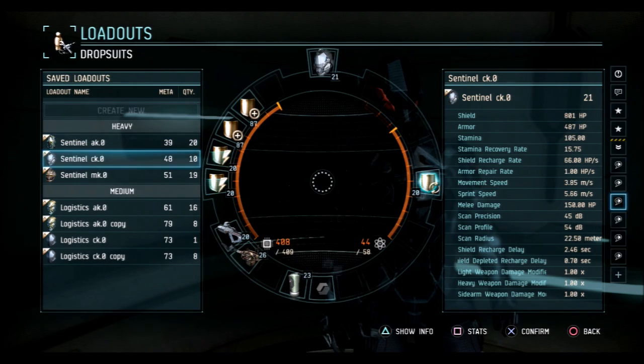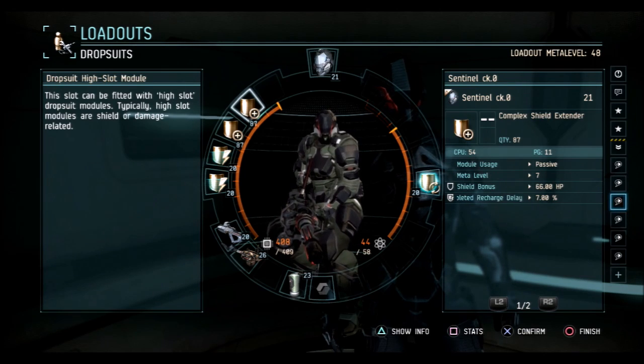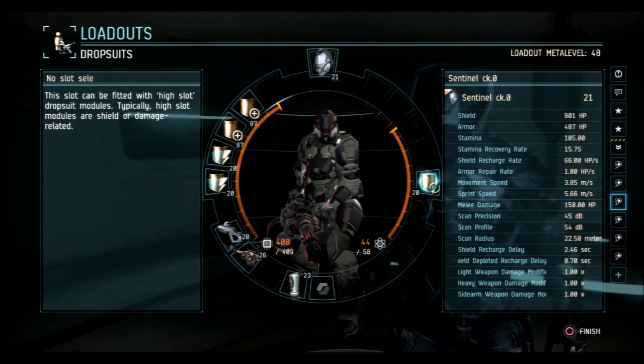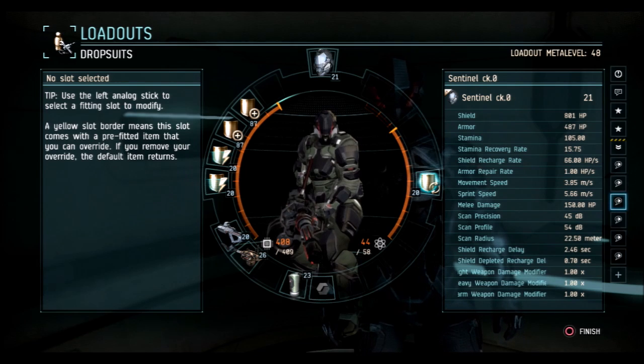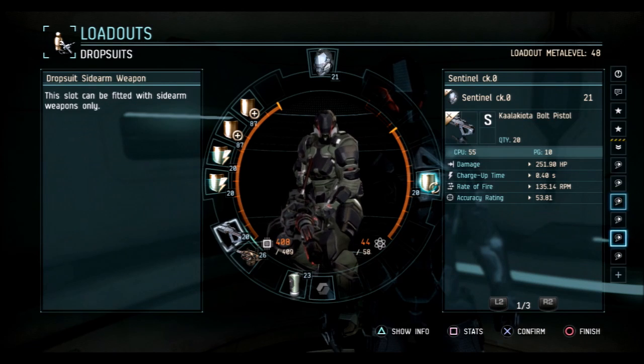Caldari sentinel - I'm kind of a Caldari guy but not a huge fan of sentinel. Two complex shield extenders and two complex shield rechargers. You can run energizers, but with the high base shield of the Caldari sentinel you're losing a decent amount per energizer. With two rechargers you get 166 HP per second - with only one you get around 45.5. You could replace one extender or recharger with a damage mod, but heavy damage mods are only 5%. The cringe mod is much better - it gets 4% to both primary and secondary.